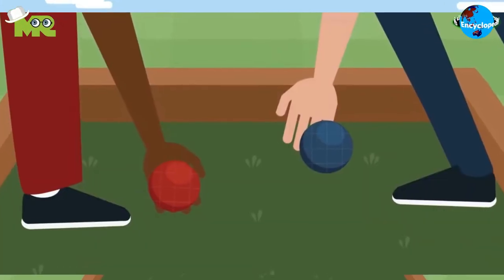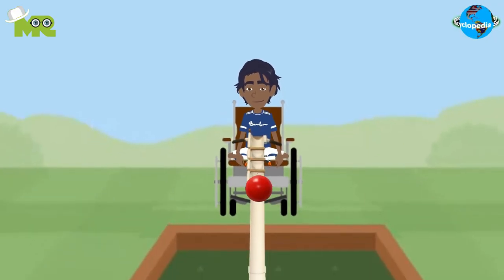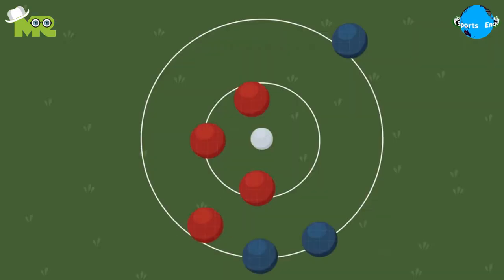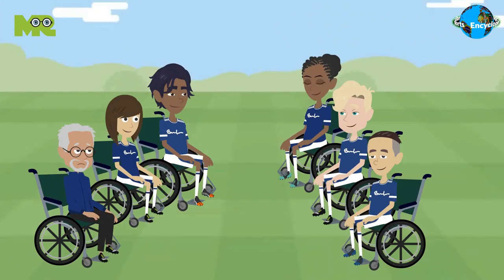Athletes are allowed to use their feet or their hands to throw the ball. In case the disability is severe, they can use an assistive device like a ramp. After the balls are all thrown, the referee measures the balls closest to the jack and points are given to the teams accordingly. One point is given to the team for every ball that is closer to the jack than the opposing team's ball. In individual matches, four rounds are played, while six rounds are played in team matches.